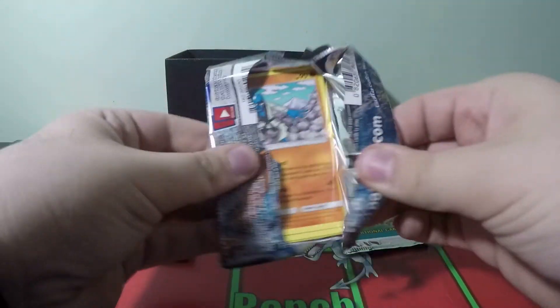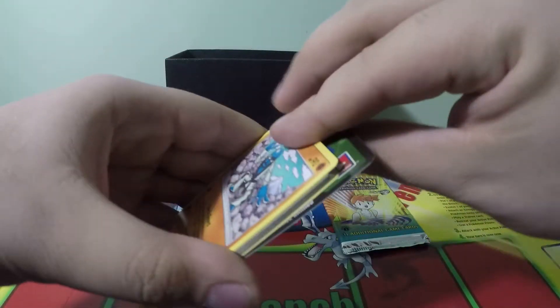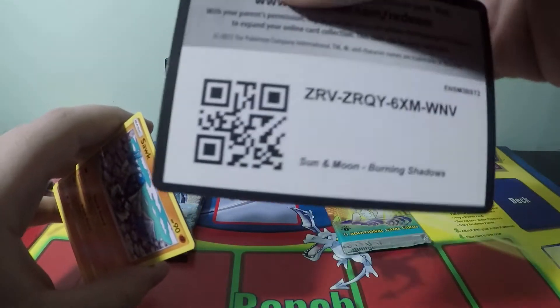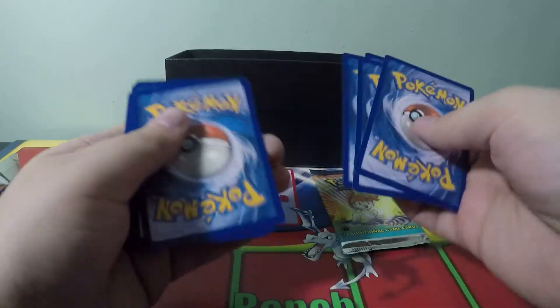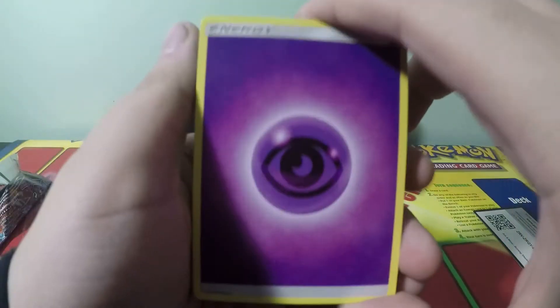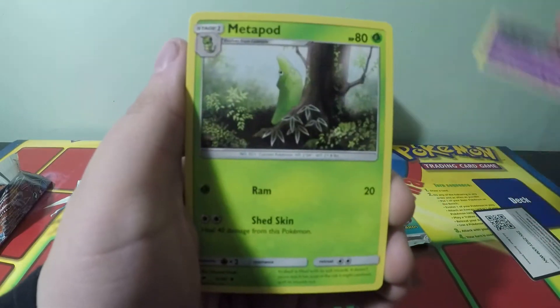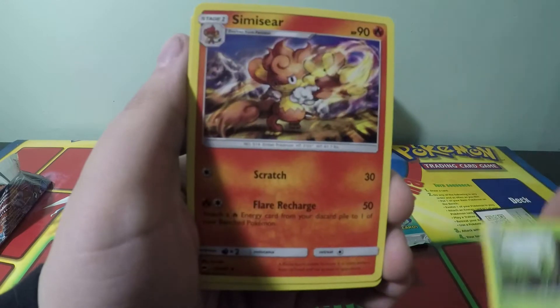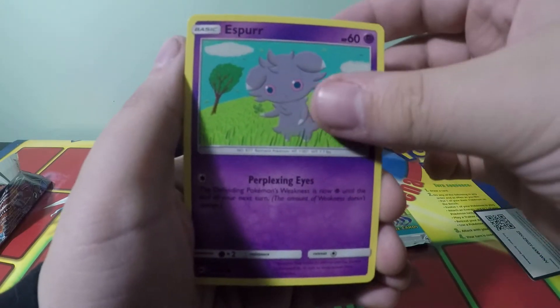Before we pull the Blaine's Moltres, let's try to pull the Charizard — that'd be an epic video. I was definitely happy with last week's pulls on both the Burning Shadows and the Gym Challenge, because again these are unweighed, so not guaranteed to have a holo.